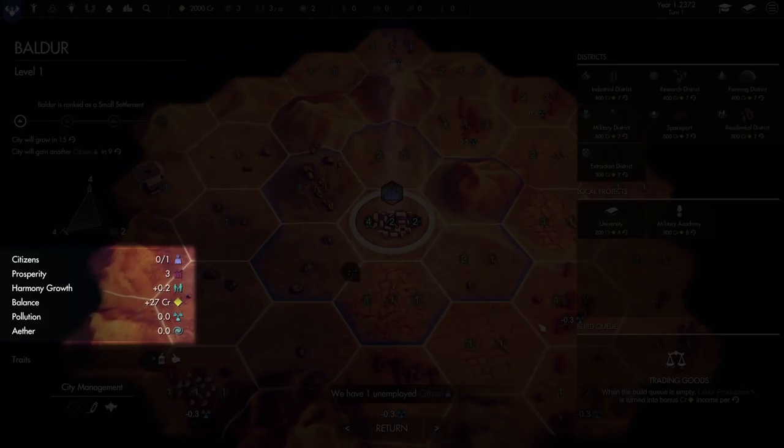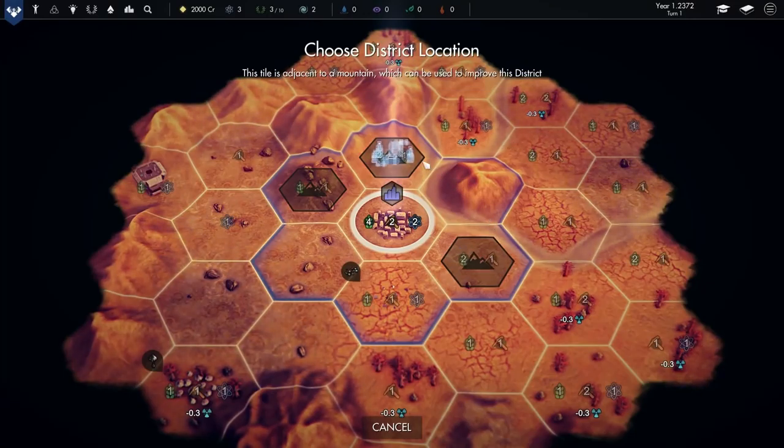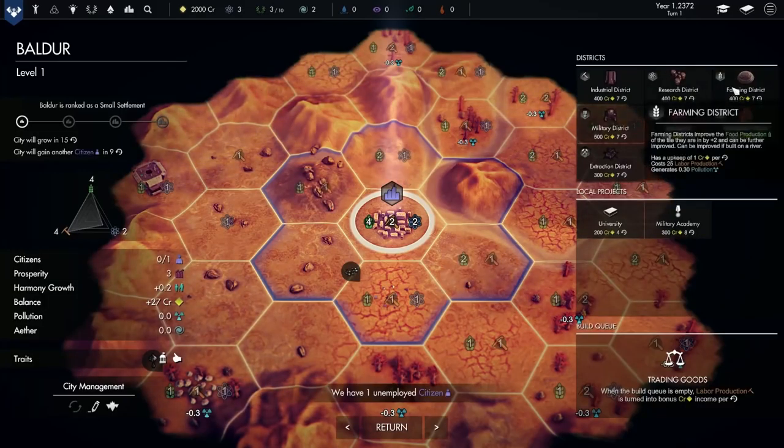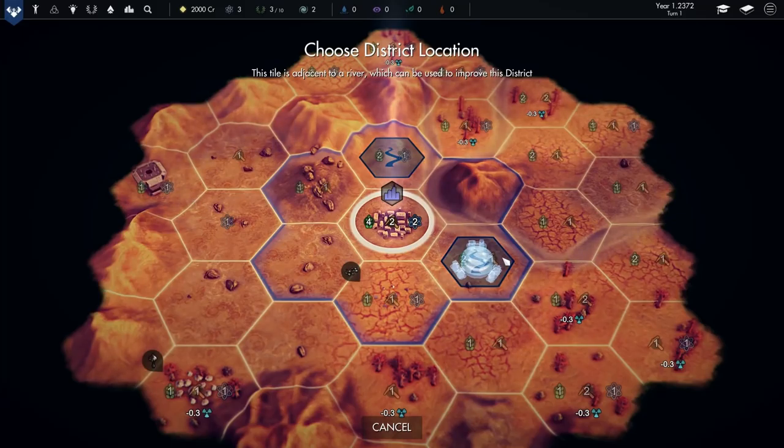We need to advance it from level one to level three. We can see all sorts of attributes we'll need to manage here: citizens, prosperity, harmony, our financial balance, pollution, and defense. Citizens are the key to your faction's growth, and they'll populate over time based on your settlement's prosperity. Prosperity is influenced by factors such as food production, citizen unemployment, and pollution.